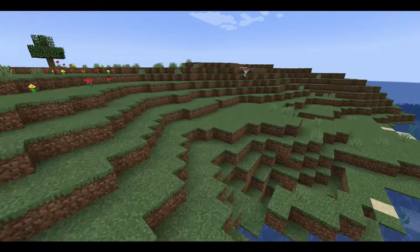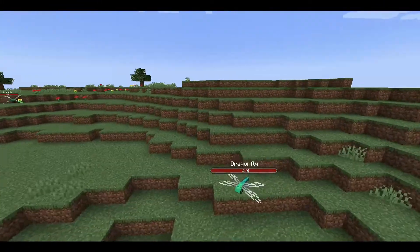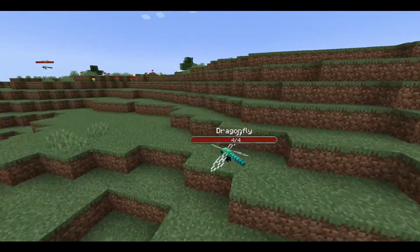First up, we have dragonflies. You can find them flying over rivers. They have 4 hearts of health, but they're not the only bug that this mod adds.